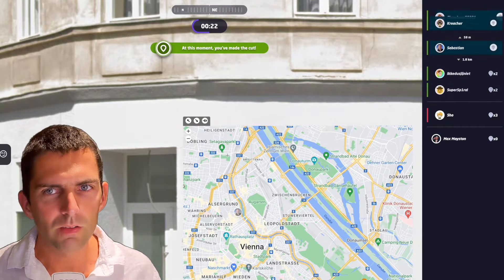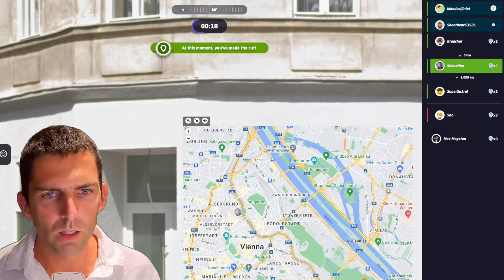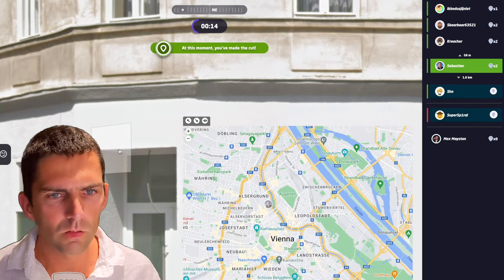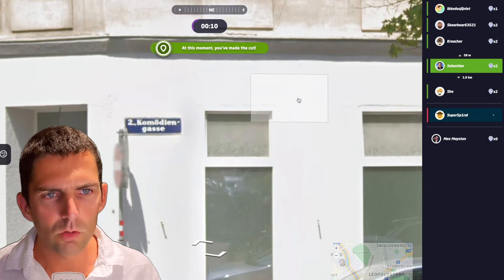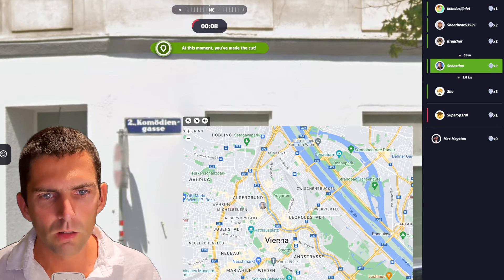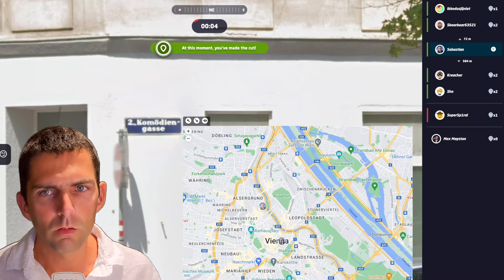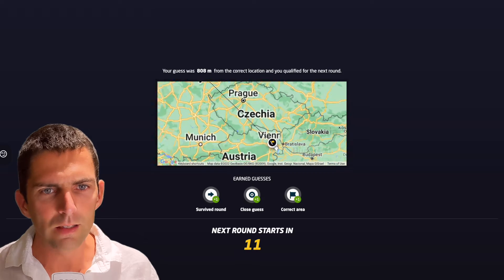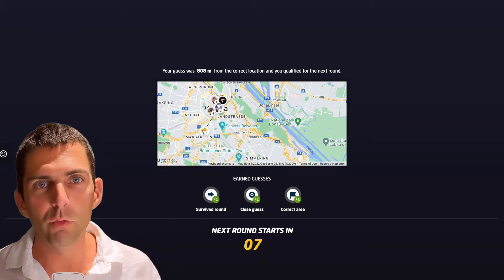I'm the second best guess, but it's going down to third. 50 meters away. Where am I going to find the second district? Comodian Gasse — Gasse means street. Let me guess again. I'm a bit closer. Five seconds left. I'll make it to the next round. It was 808 meters. My internet connection is a bit slow because I'm actually playing from Nairobi in Kenya.